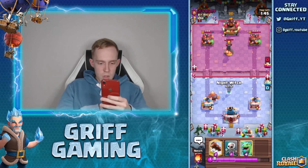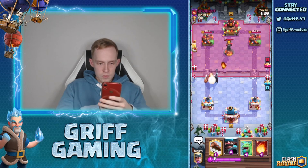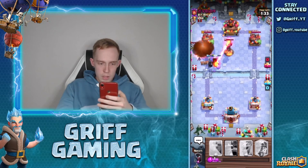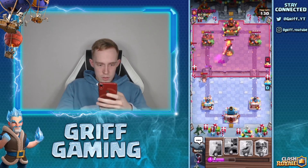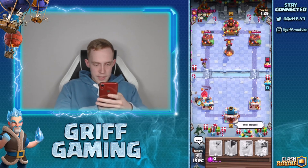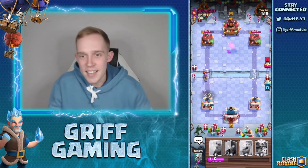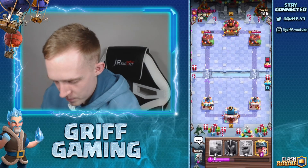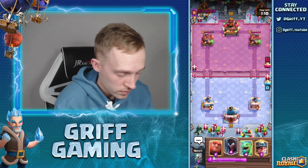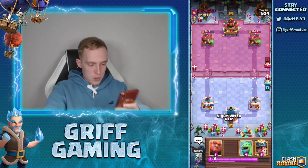Skeletons up front, taking value — going Fireball, and I completely miss the Log. Thankfully Bats have been carried back. Nice defense — getting a ton of damage. I might have lost this match unfortunately. He's a good player and he's got Infernal Tower which really doesn't help when I'm running Giant. But he's just played his Fireball, so going Night Witch in the back coming up to double elixir — try to overwhelm this guy.